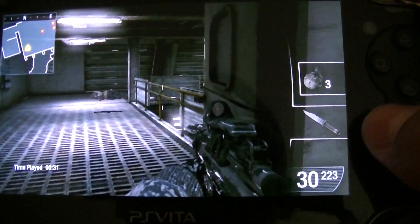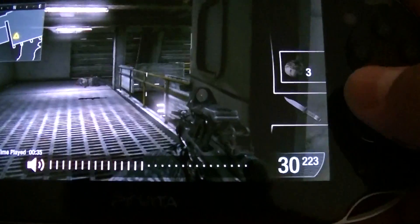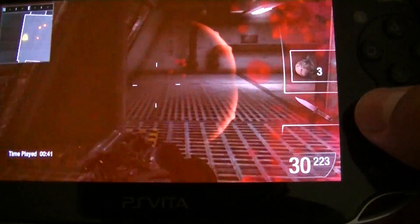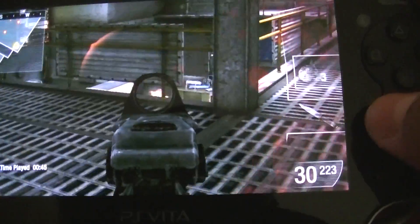I'll show you the easiest ones when you put the lighting down. After that, you're going to run all the way over here. Don't shoot anybody. Then when you get here, that's when you start shooting everybody on this side.